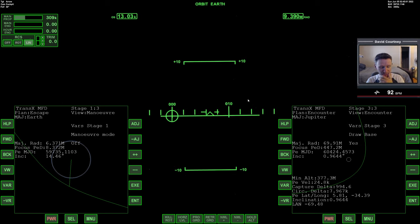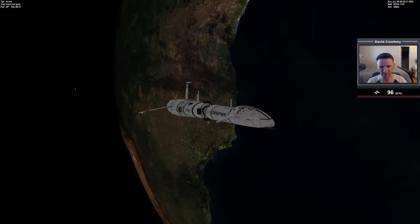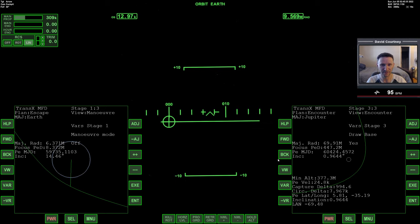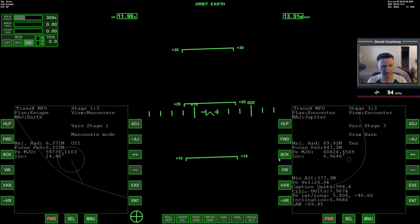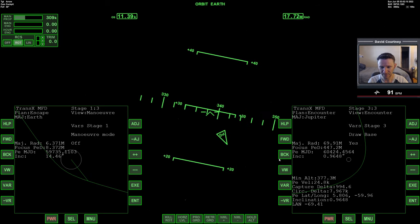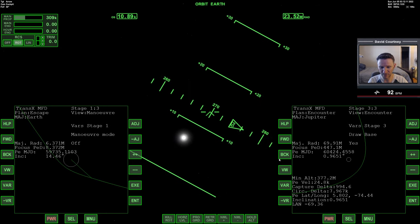We have a few more minutes left in this video but this is a good opportunity to save. Control-S — I just want to make sure I have a good save point right after the burn was complete. Let's go ahead and start our long journey to Jupiter. Even under maximum time warp this is still like a 20-minute flight. One thing I've always liked to do in my old videos as I'm leaving Earth is rotate around and have Earth on the front screen so I have something to look at as I'm pulling away.